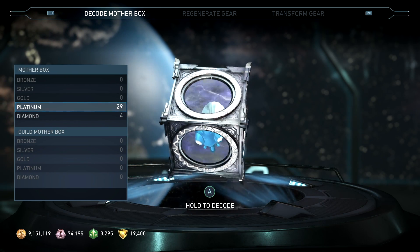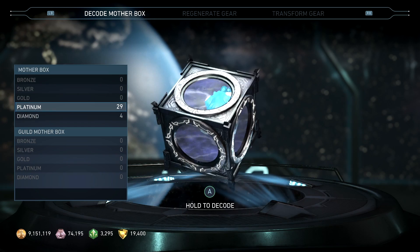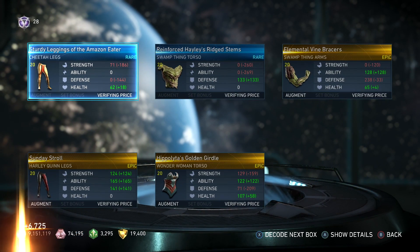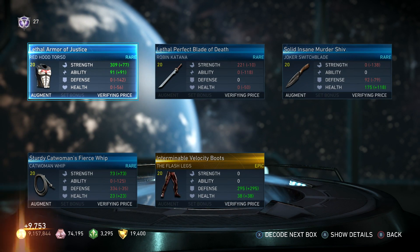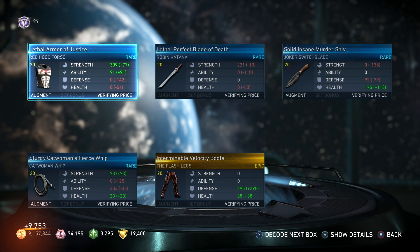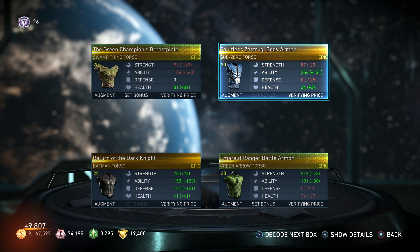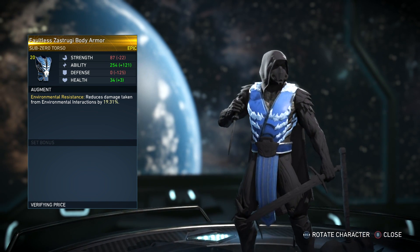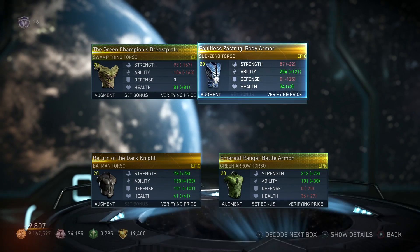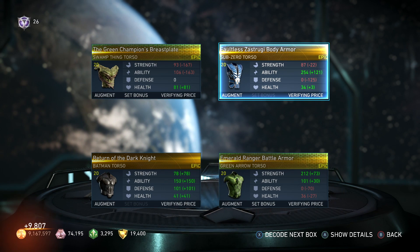Let's start opening these platinum boxes. Opening the first platinum box — nothing in this one. I'll let y'all know if I get one of the pieces I need. Got four epics in one box — two epic pieces from sets — including a Sub-Zero torso, though I think I already have three of those. Also Deadshot arms from a set.